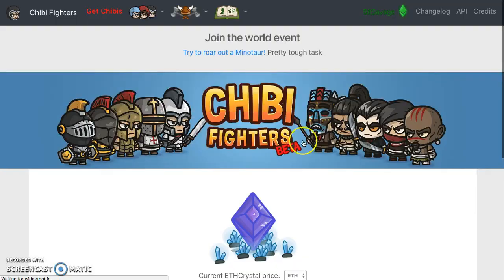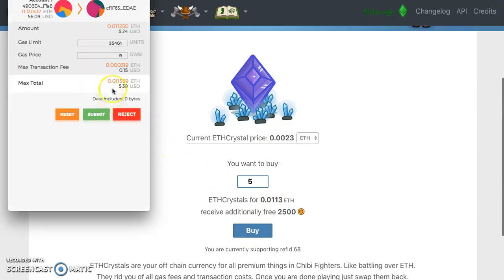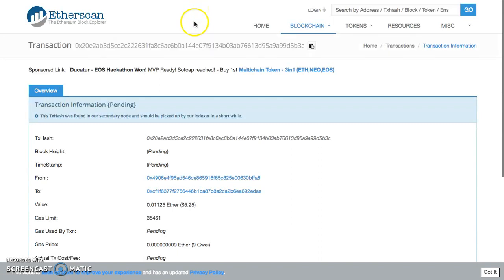Get more ether crystals - let's do that. Let's get some crystals. I want to buy about five crystals. Let's do five - I'll buy five crystals and get 2,500 coins. Crystal price is 0.0023 ether, let's buy that - that's gonna be about five bucks. So right now this game submission is sitting at a very low cost. Purchase confirms in about six minutes with your bonus coins. It's very low cost to play this game.